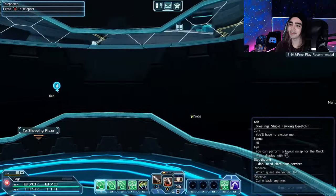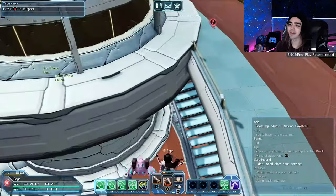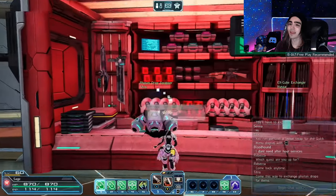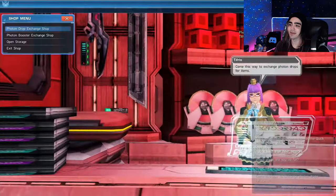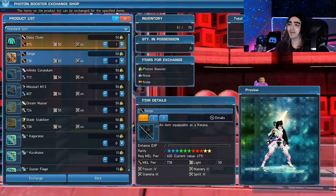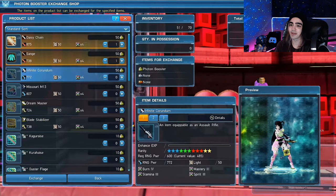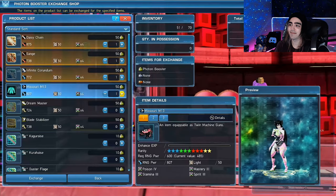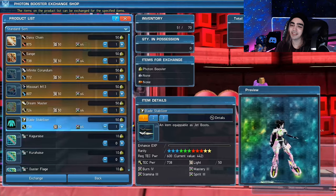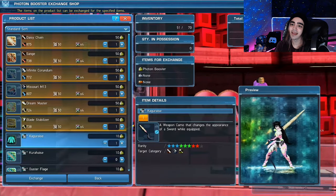What's up everyone, twitch.tv/gamesager here. In this video I'm going to show you how to get some of the best weapons in the game in the early-mid game — they're very easy to get. You go to this lady on the second floor of the shopping district on the right. She takes photon boosters, which you get from advanced quests. I'm going to show you that in a second. I have 400 of them on me and I'm currently using the Daisy Chain, the sword in the thumbnail.